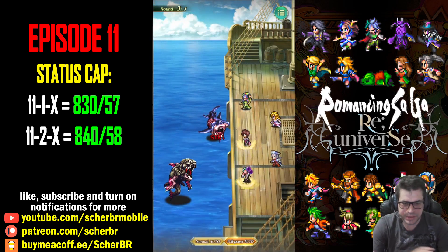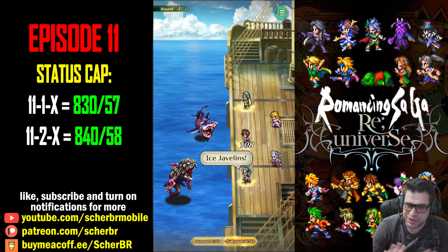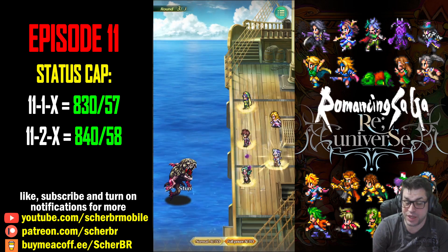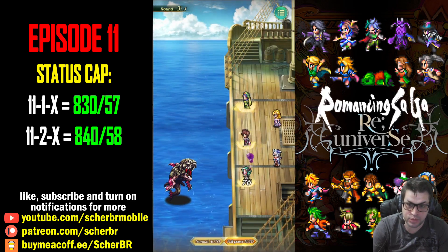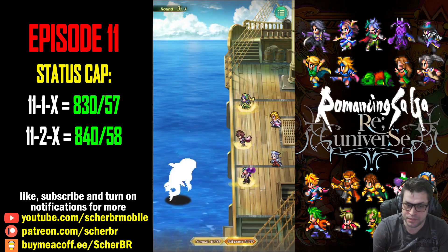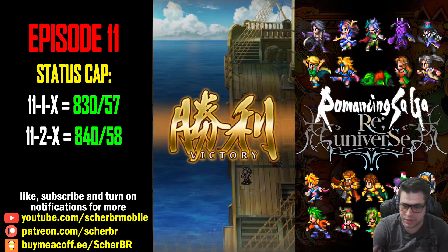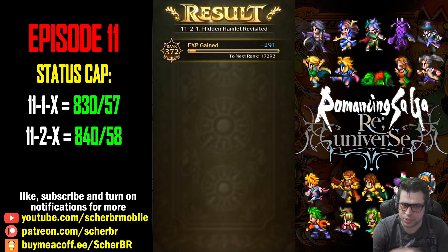Selma barely has any status here. In my opinion, you can drop Azami and just use any other blunt damage dealer. If you don't have a strong blunt damage dealer, you can place Azelus where Azami is and it will still work fine. These runs are usually just over one minute — it's super fast.